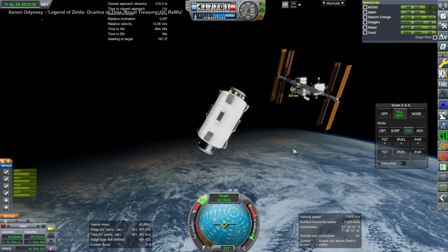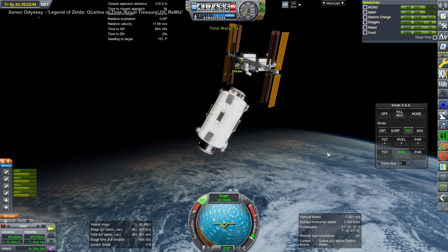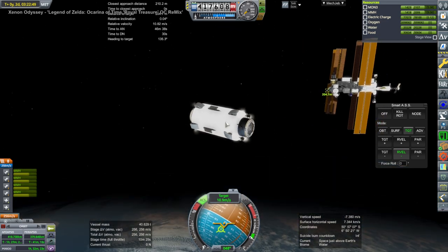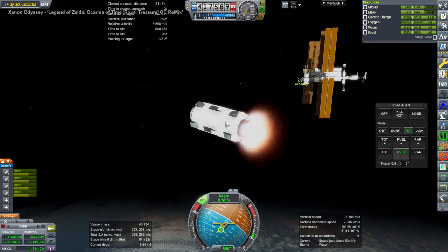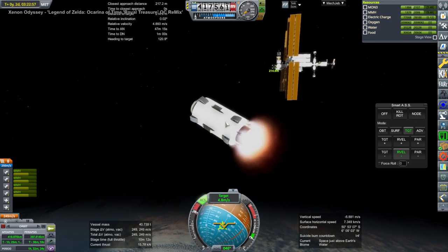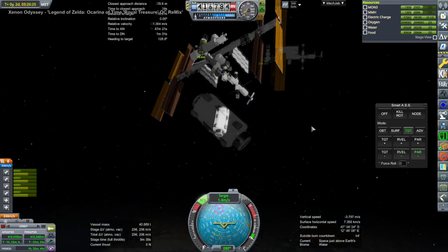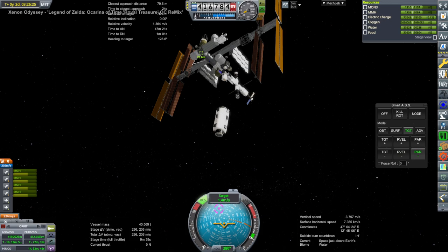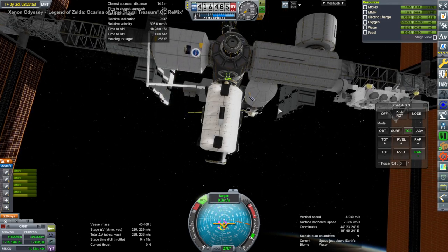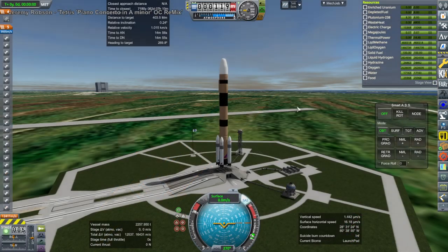This is a nice rendezvous — one of the more cinematic approaches we've done to the ISS, especially with this retro burn. It proceeds to do its docking in the same slot that the other one vacated. And there we go, that's done.